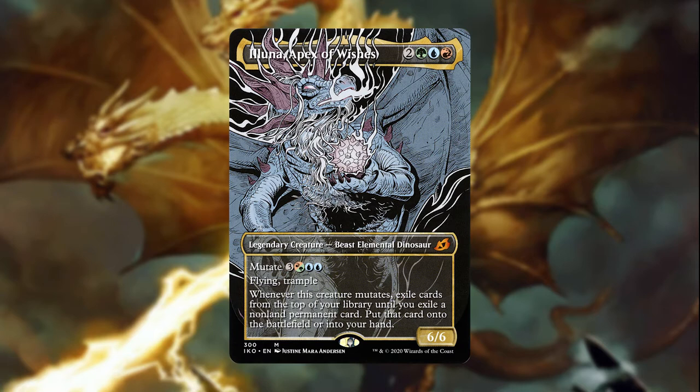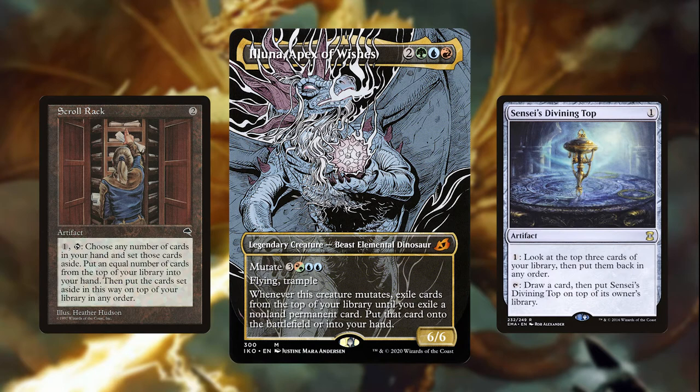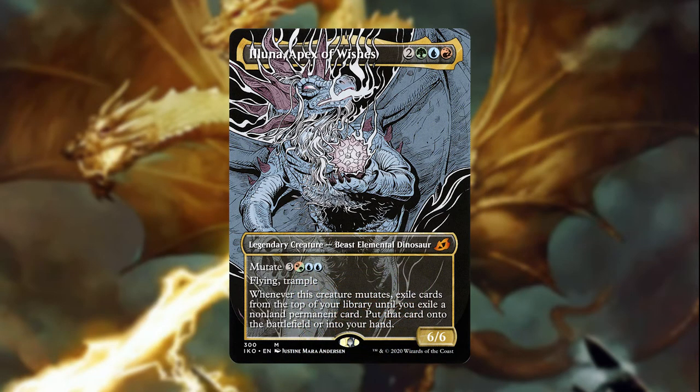The deck can obviously be powered up with top deck manipulation cards, but I found that not including cards like Scroll Rack or Sensei's Divining Top makes the mutate ability much more fun and exciting. The deck also seems really balanced and not overpowered because of the mutate restriction. There are only a handful of mutate cards in these colors and not all are as good as others, but the deck is still very fun to pilot. Let's get into the first deck category: ramp.